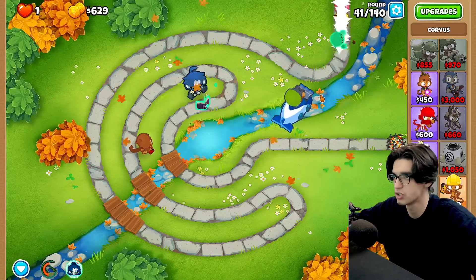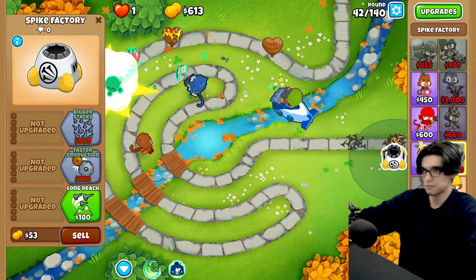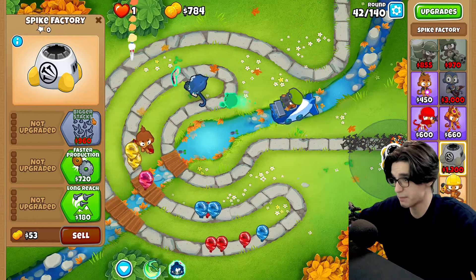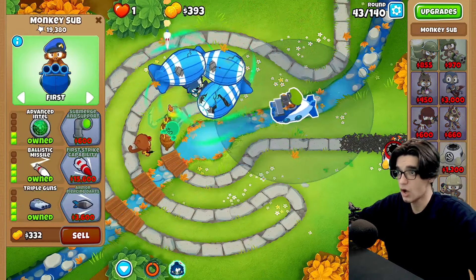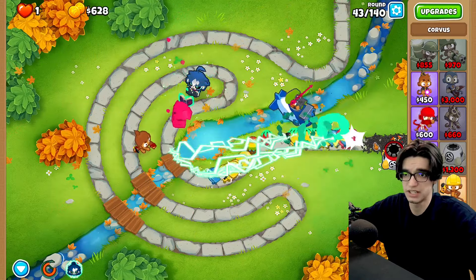We shouldn't be in any pickles now. Before anything else I need a freaking spike factory because of how fast I speed things up. There's no reason why I shouldn't have one of these. This is terrifying — let's go ahead and use ancestral might here and maybe spear, that should be enough hopefully.